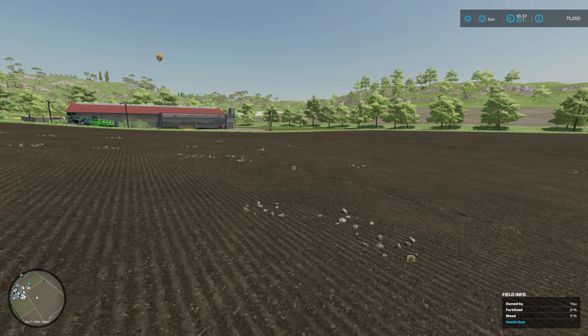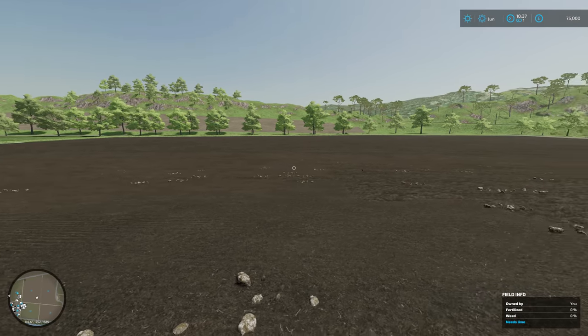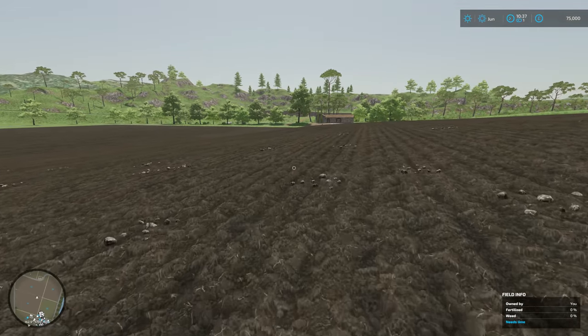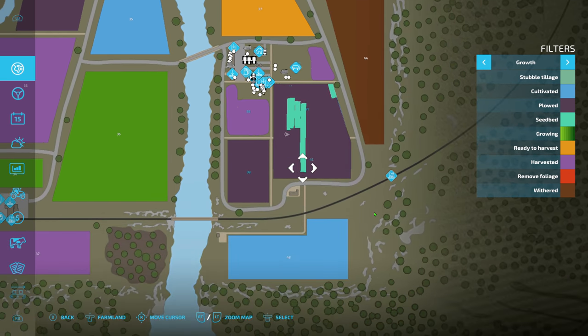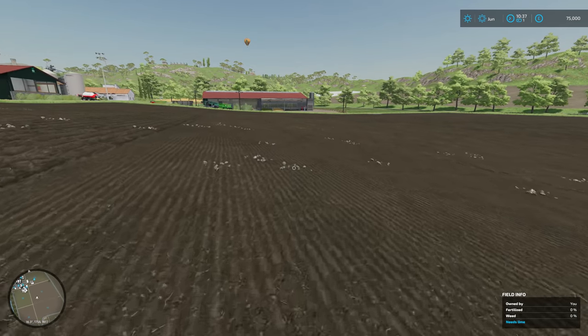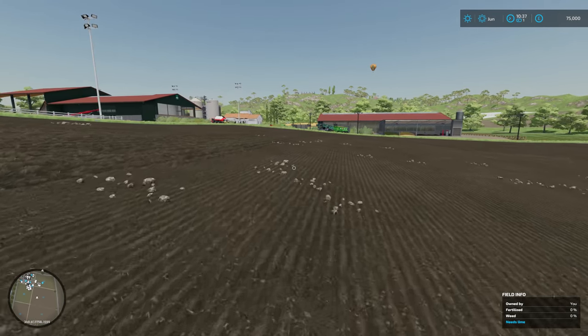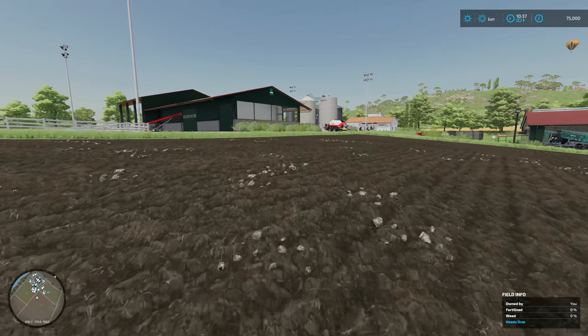But in regards to this field itself - this is two fields combined into one big field. This is going to be the money maker - the main focus when it comes to the arable side. As you can see, it's fields 41 and 42 that I've combined together. The only problem with that is I don't know how the hired worker is going to work out, so we might have to do it all ourselves. But if that is the case, then so be it - it's not too much of an issue.